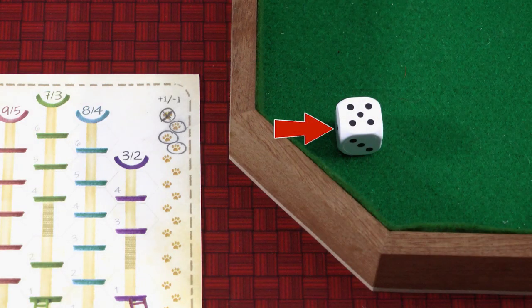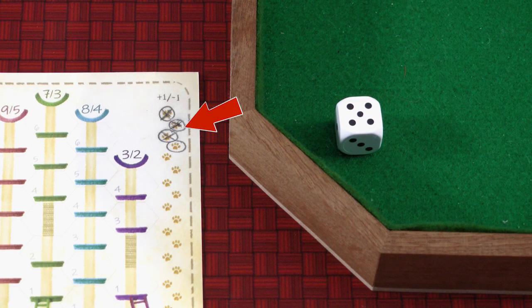For example, if the central die is a 5 but you really need it to be a 3, you can spend 2 footprints to make it a 3 for you, but the die is still a 5 for everybody else.